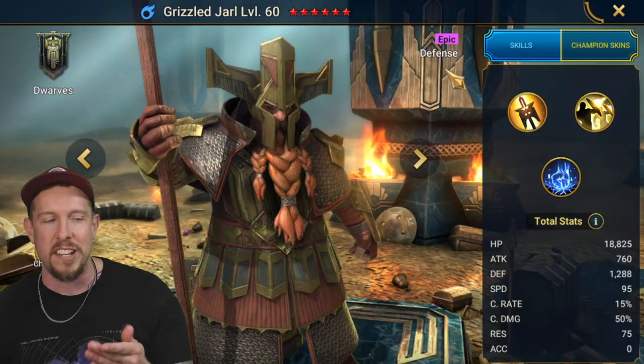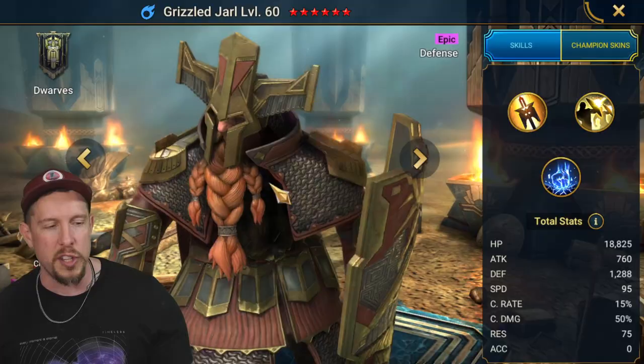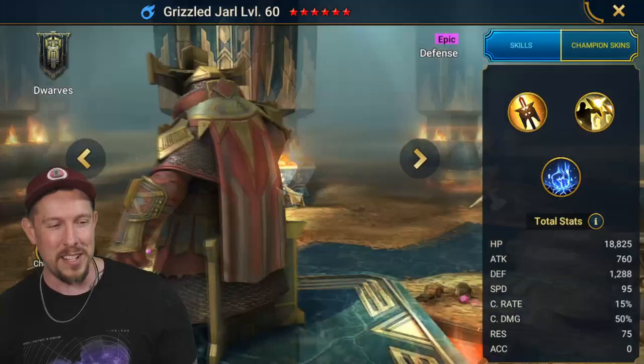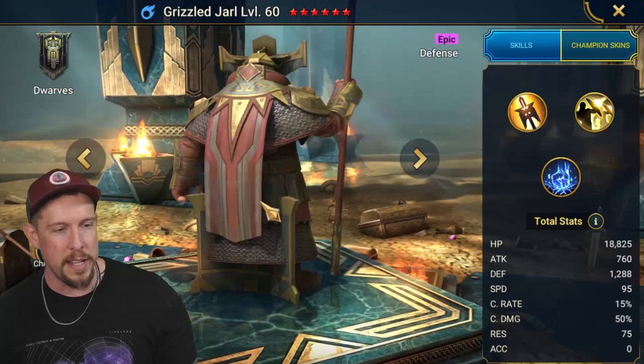He's a Magic Affinity Epic Champion. He's defense-based. He looks pretty cool — kind of nondescript, but his armor's cool. It's just not colorful or anything like that. But aesthetically, he's got the big shield going on. He's pretty... oh, his shield disappeared! What the heck happened? We got a glitch, ladies and gentlemen.